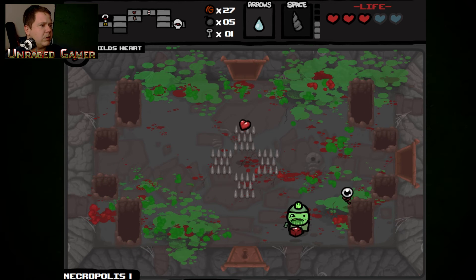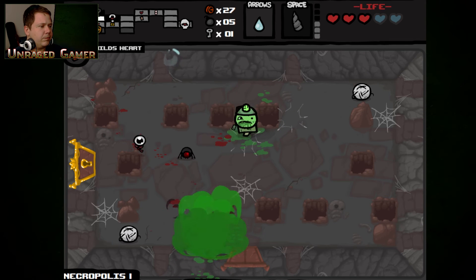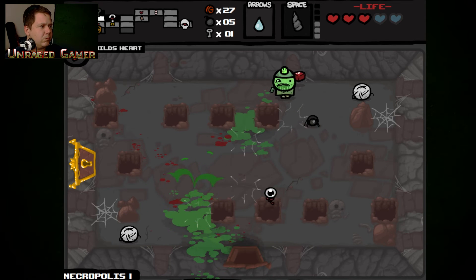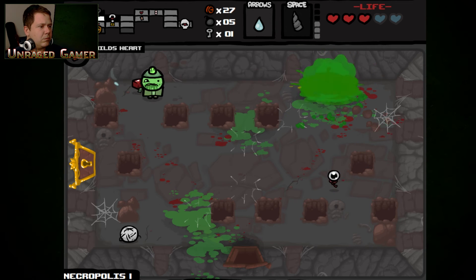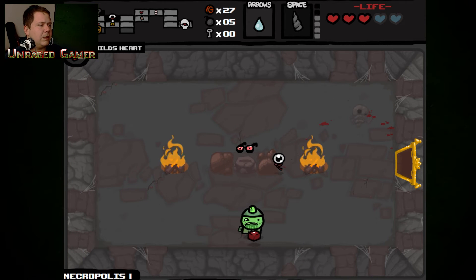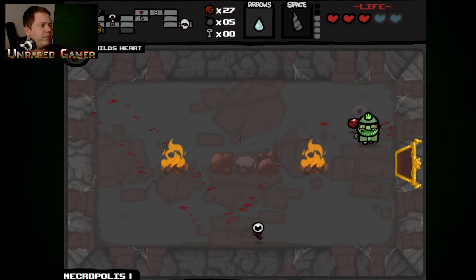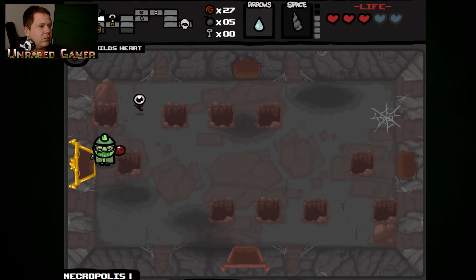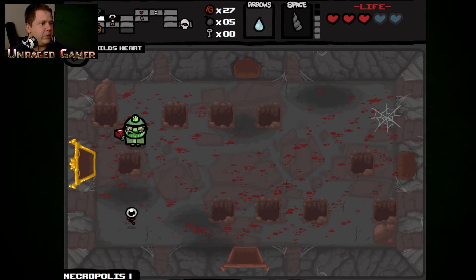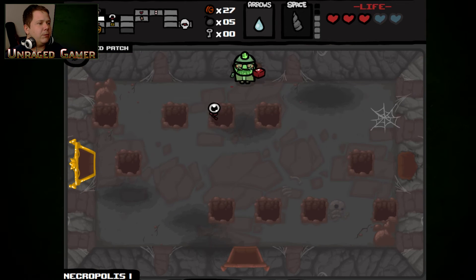Alright, pretty much done and done. X-ray glasses — are you serious? I did say it was better. Well now I can walk straight in here. I'll take the rage from the red patch and I need a key.